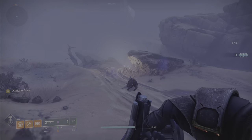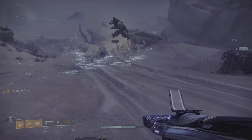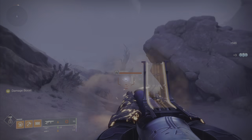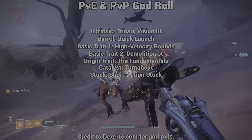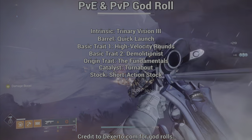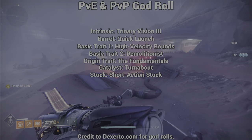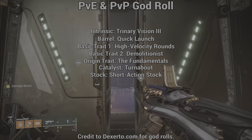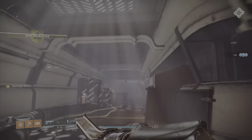Although you get to select what perks you want on your own version of Dead Messenger depending on your play style or a specific build, I'll give you what are considered the god rolls for both PvE and PvP. For the intrinsic trait: Trinary Vision. Barrel: Quick Launch. Basic trait one: High Velocity Rounds. Basic trait two: Demolitionist. The origin trait and catalyst have only one option each: The Fundamentals and Turnabout. Stock: Short Action Stock.